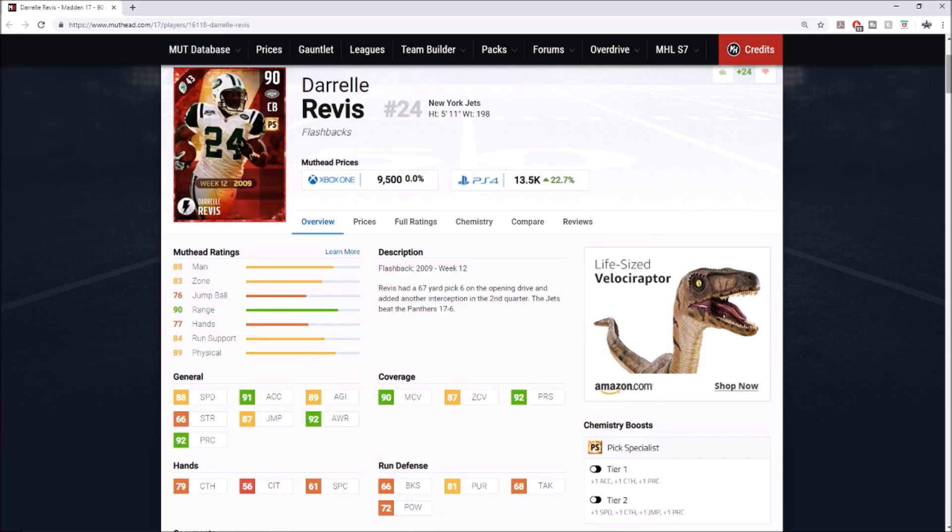Coming in at number nine is someone I had on my list of legends I'd like to see in the game — Darrelle Revis. He did have a flashback card back in Madden 17 with 88 speed, 91 acceleration, 79 catching, 66 block shed, 72 hit power, 90 man coverage, and 87 zone. My all-time favorite Revis card is his 94 overall Ghost of Madden from 16 or 17 — that was probably the best cornerback I ever used. I hope EA can get Revis to sign back on.